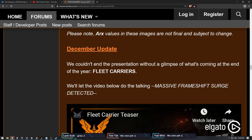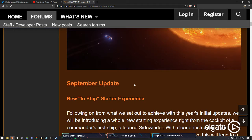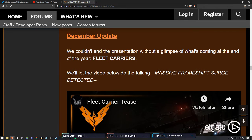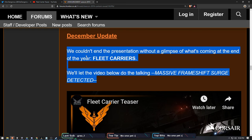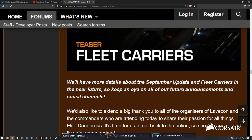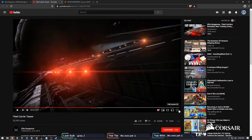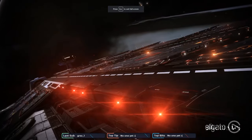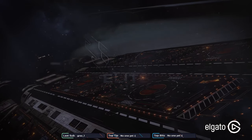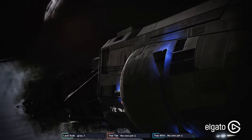ARX is September, fleet carriers is December - we gotta make that delineation because some people might think fleet carriers are coming in September. We're getting the arc system in September, sooner than you think. July is practically halfway over, then August, and September is next month before you know it.